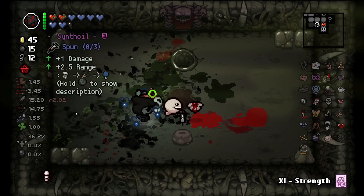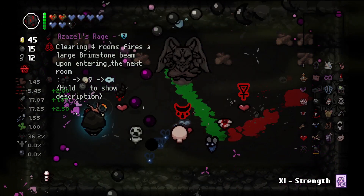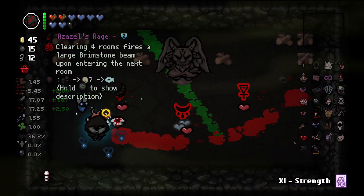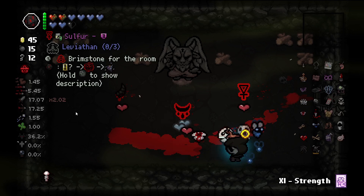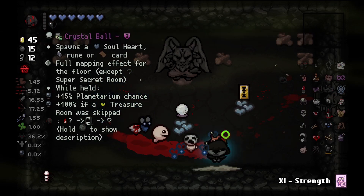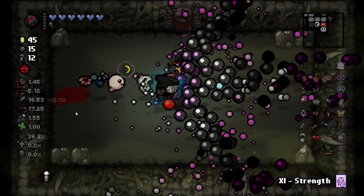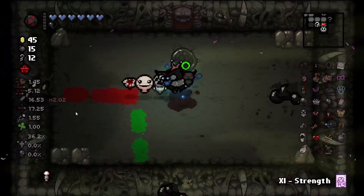We got a deal! We got a deal, so the foil is nice. In the deal we have three items — and there's Twisted Pair! Let's grab the Twisted Pair for Conjoined and just their big bonus.